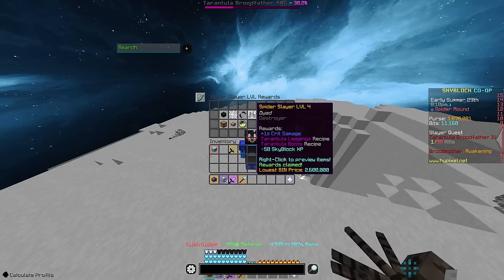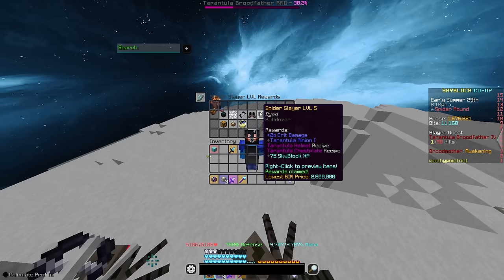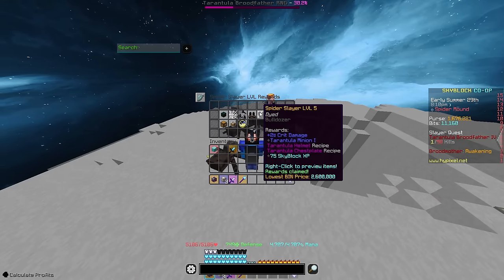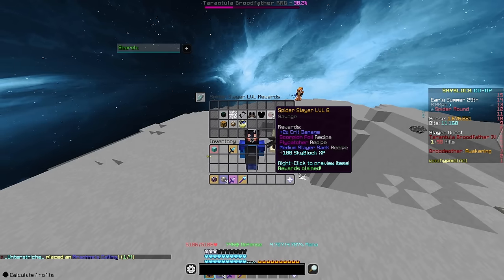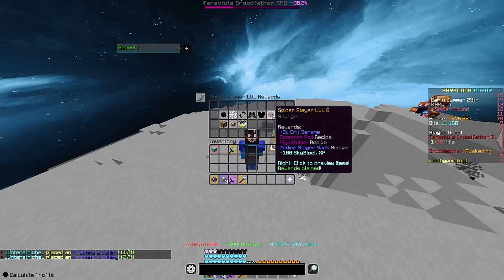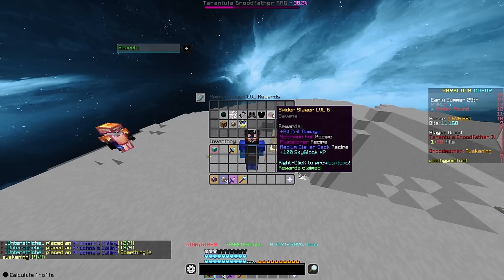Level 3, you get the Scorpion Bow, which is pretty useless. Level 4, you get the Tarantula Leggings and the Tarantula Boot recipe. And then at level 5, you finish off the armor set, as well as getting a Tarantula Minion Tier 1. At level 6, you get the Scorpion Foil, the Flycatcher, and the Medium Slayer Sack recipe.